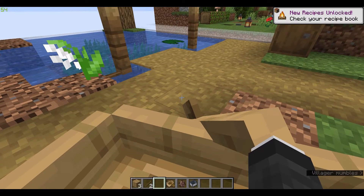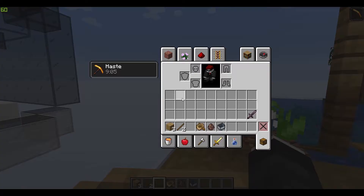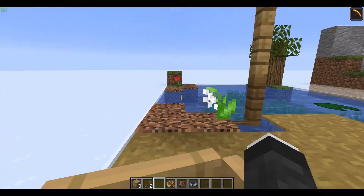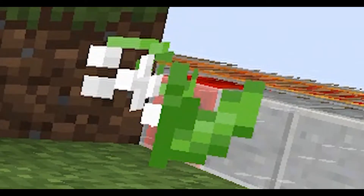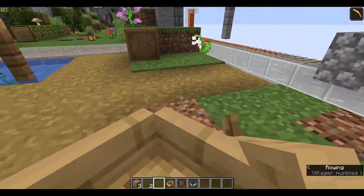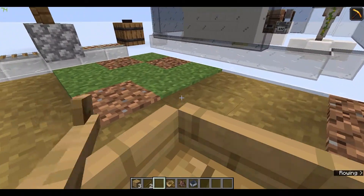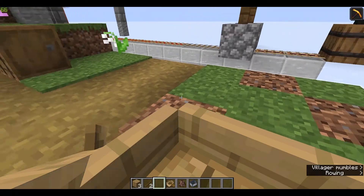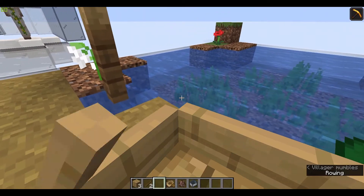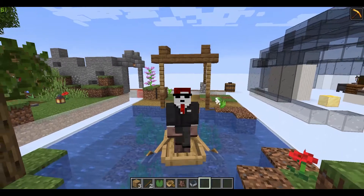Whoa, I just found the old broken boat drop bug while recording! Anyway, with the boat method you can only move villagers downward — even if it's just one block, you can't go up. All you can do is go down. But you can travel through water, so that's how the boat method works.